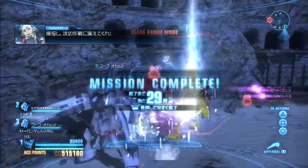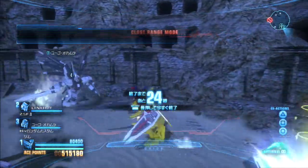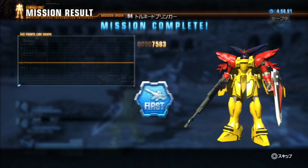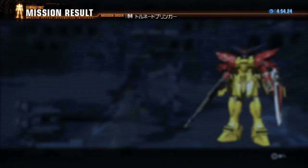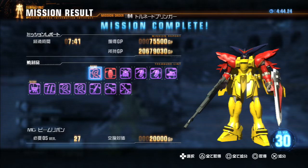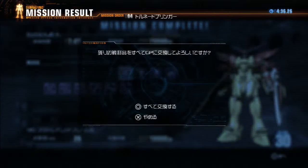Master Grade Nu Gundam Shield, GN Sword 2, Clay Bazooka, Beam Trance, and some kind of module. I did Norma Clear by a mile — a 00 Riser. X-Guard Guy Custom, nah. Strike Gundam Torso, 00 Gundam Arms, Sazabi Arms, the Beam Ribbon, the Nu Shield, and a Red Frame Kai Backpack. The rest of it can just go.